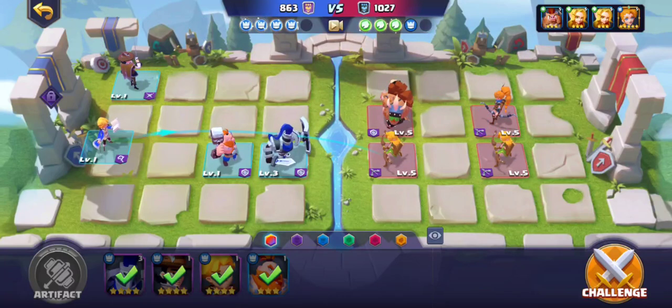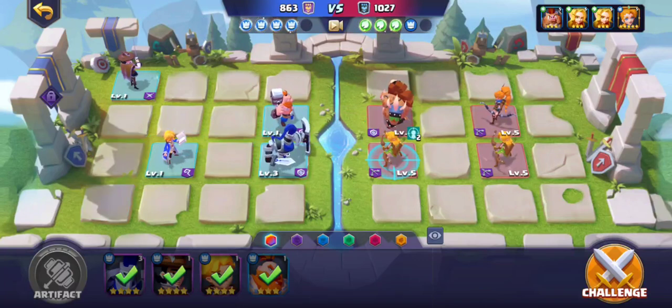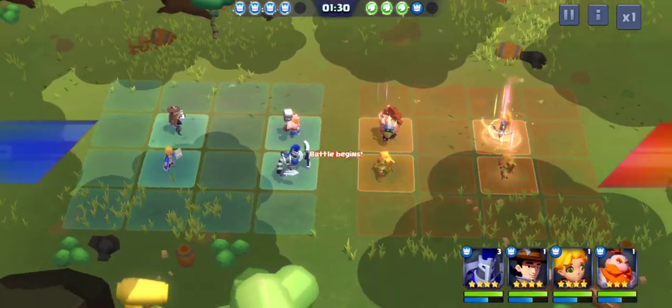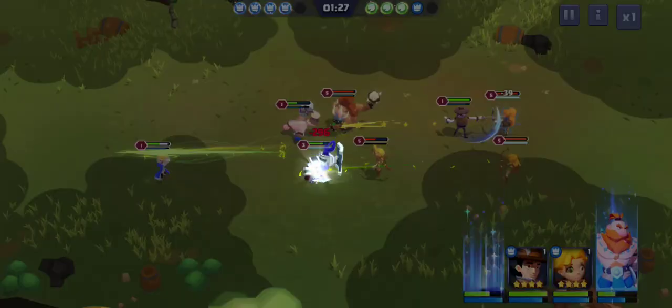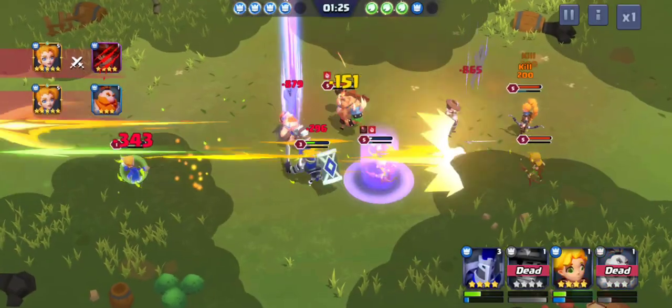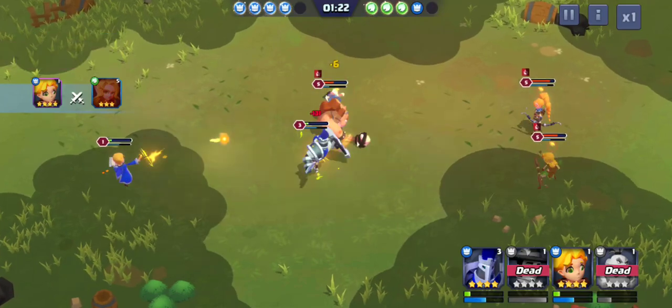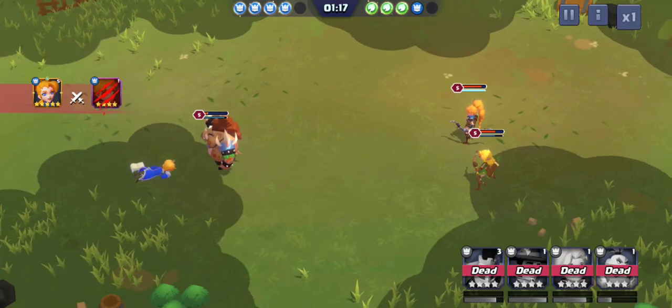What we should do is make sure these guys are as far back as I can get them so they have time to attack. Let's set them up just like they have them set up and see what happens — because at that point it would mean they just have stronger guys or a better assortment. If they have three archers... yeah, we just lost because those archers in the background kept getting attacked.